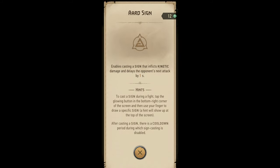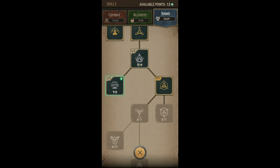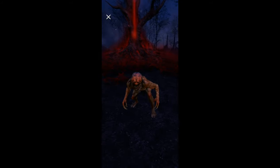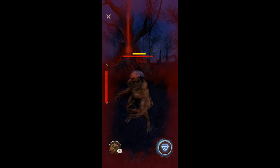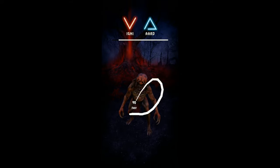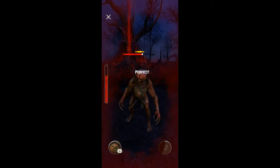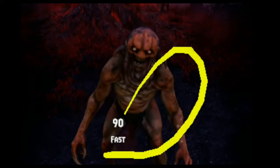Ard Sign is the new kinetic sign you unlock for your Witcher. It's cast with an open triangle, and once cast, will delay the monster's next attack by 1 second. It seems to be low damage, but we aren't using it for damage — we are using it for the control. One important detail I left out in my previous video: the Signs casting QTE is sort of lax. You can get away with both drawing a sloppy version of the sign as well as an uber tiny sign. Drawing a smaller sign is way quicker than a larger one, and I've drawn what looks like a backward C and still proc'd Ard.